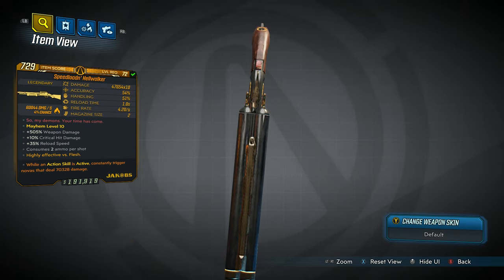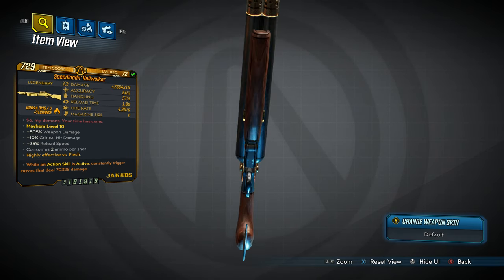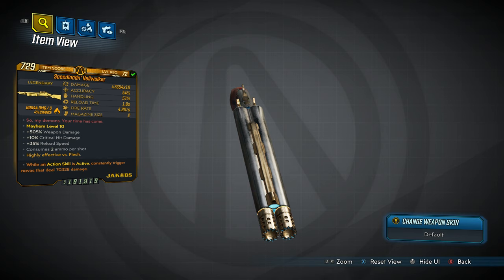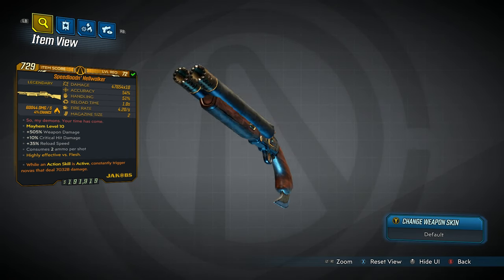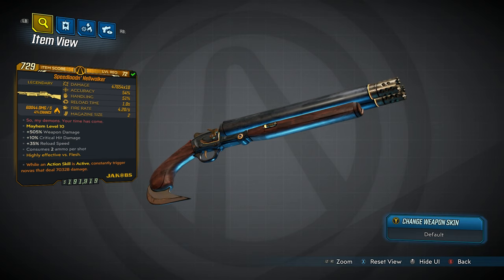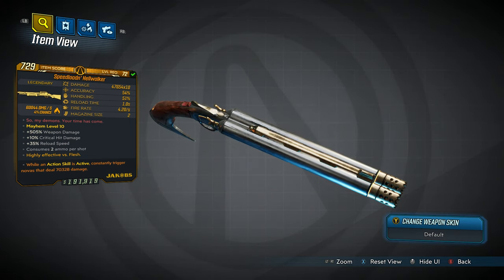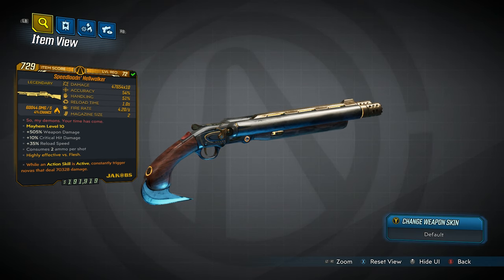I'm going to go through and talk about them and show you where to farm them. With that said, let's get started. We are still in the month of Mayhem which goes till October 31st at midnight, and I did some videos showing you how to redeem shift codes to get free weapons — I'll put that one up in the right-hand corner as it's good till tomorrow at midnight. So I figured we'll kick off with one of my favorites.